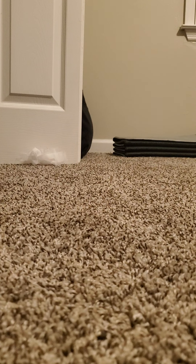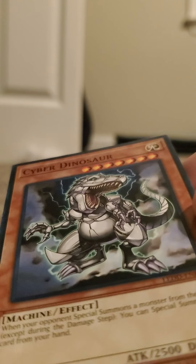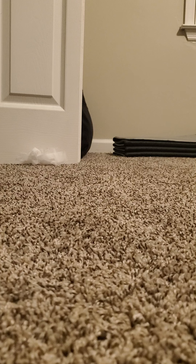Monster Reincarnation. Cyber Aladdin — another one. Cyber Phoenix. Over the Refusion — another one. Ancient Gear Hunting Hound — a robot dog. Cyber Dinosaur: when your opponent special summons a monster from their hand, except during the damage step, you can special summon this card from your hand. Cyber Network — another one, the rare. Evolution Burst — another one. Photo Cyber Dragon.